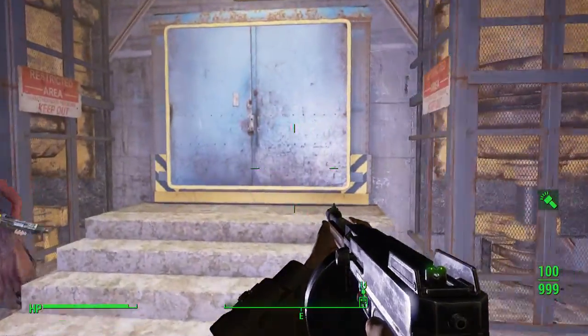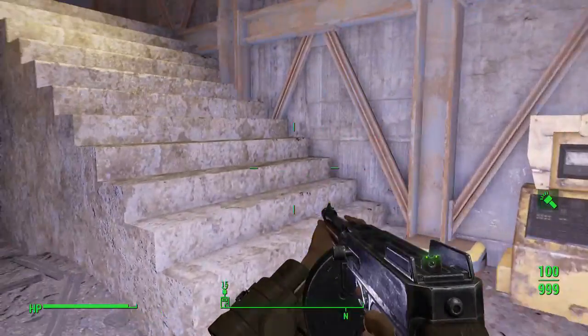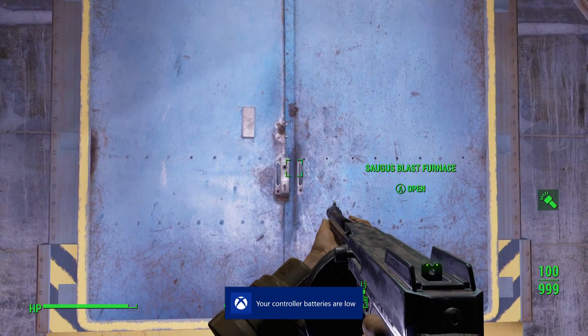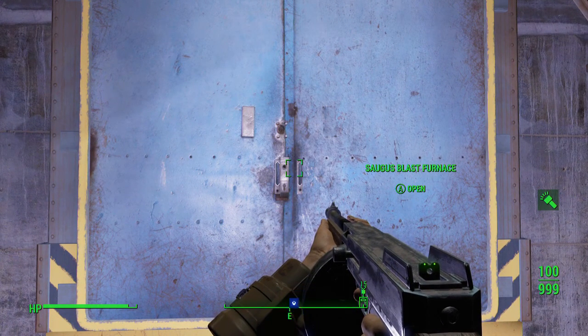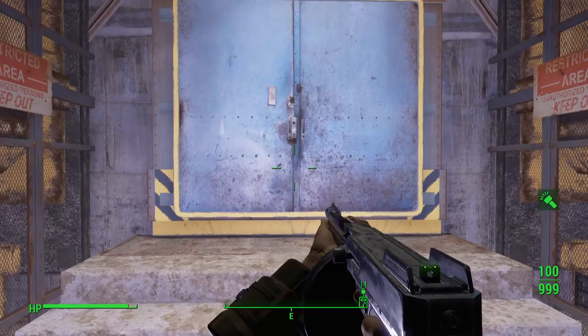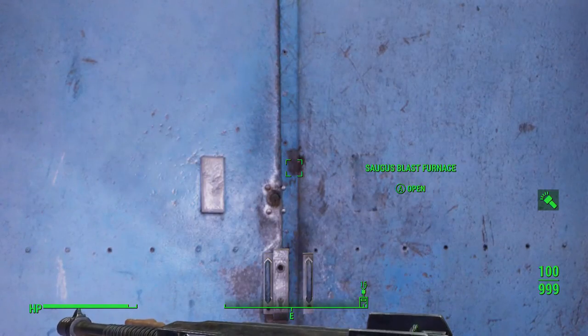You may have already found this area and the power armor if you did the quest helping the father find his son. I did not do that quest, so if you haven't done it either, you can actually start the quest here — because this is where the son is. Even if you haven't found the initial quest start, you'll find the son here which will trigger it. Let's head through the door — I'll let the dialogue roll, then we'll fight.